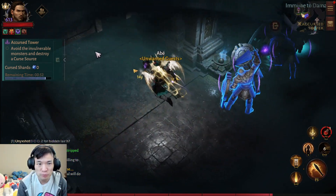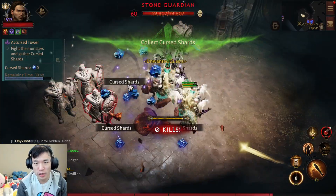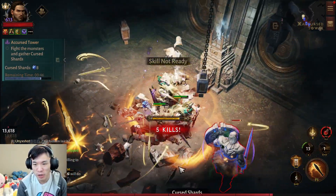Collect shards — very simple. Destroy that, kill these things, try to collect as many curse shards as possible.